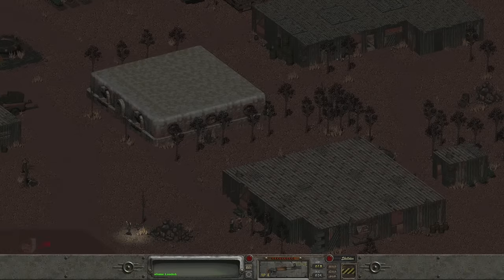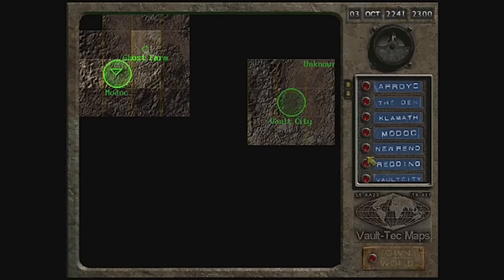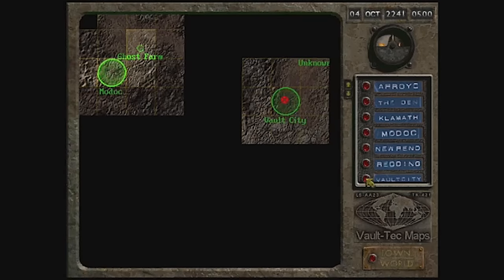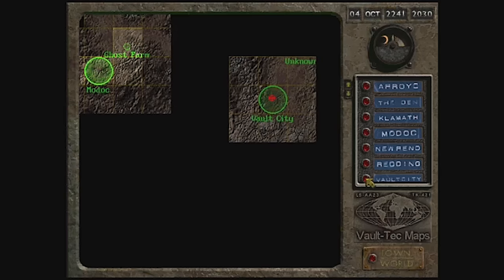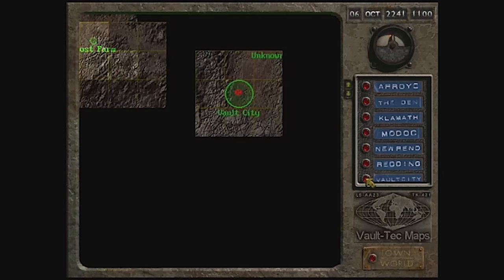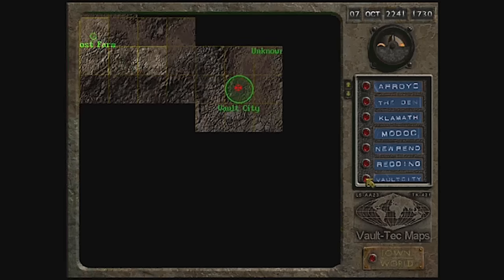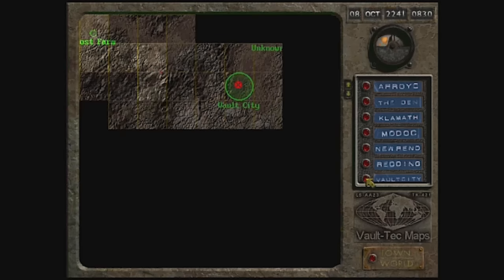In our last episode, we got sidetracked on the way to Vault City by stumbling upon the town of Modoc. There we solved many of the town's problems, picked up a wife or a husband optionally, and learned about another location that might have a GECK. We are going to Vault City because Vic told us that the person who gave him the canteen was from Vault City.